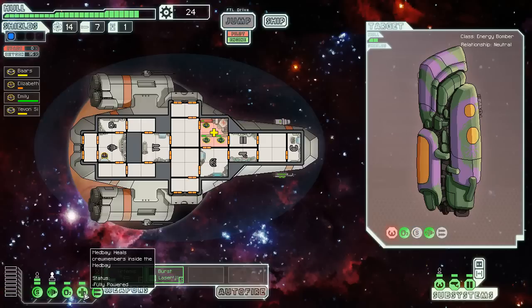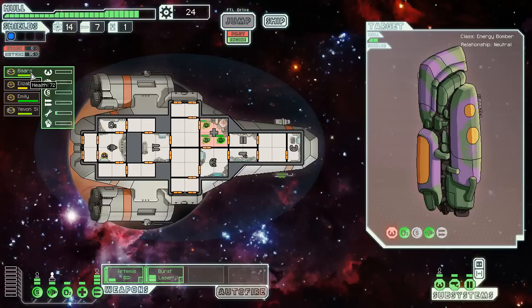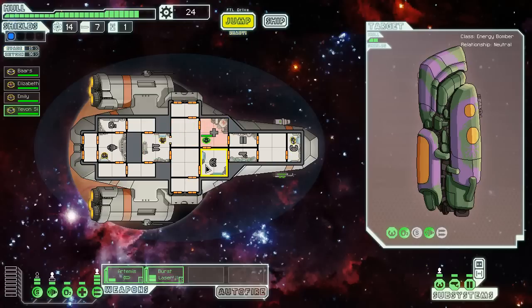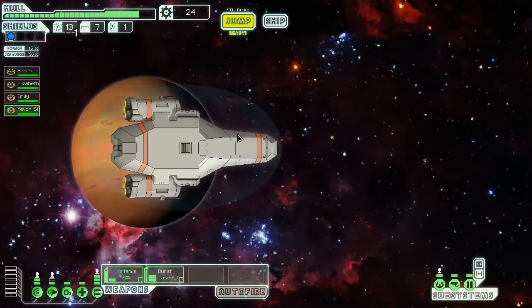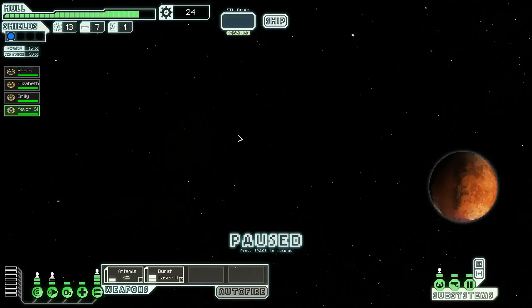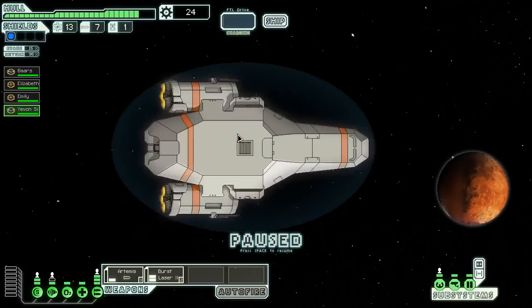It's all going to heal back as soon as I click on that. So we're healing Bars — not the name you expect to see someone get in the future. Elizabeth. Yvonne C. — I'm getting some screwed-up names today. We're just going to keep on fighting around the galaxy.